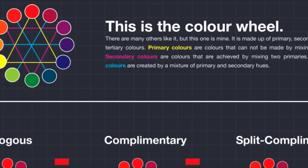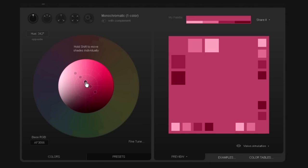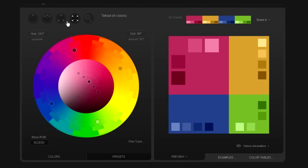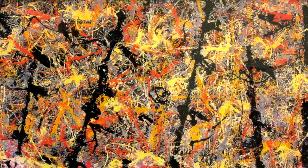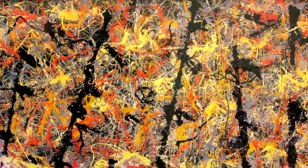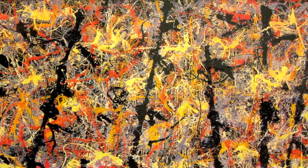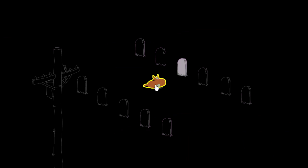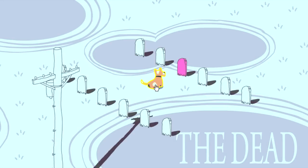There are websites that can help you figure out complementary colors, and there'll be a link to those websites in the YouTube description. But those websites will only help you figure out a few colors that look nice together. When you're making a game, often you have tons of colors and they all interact with each other — characters, the world, and stuff — and you need those colors to look good the whole way through.